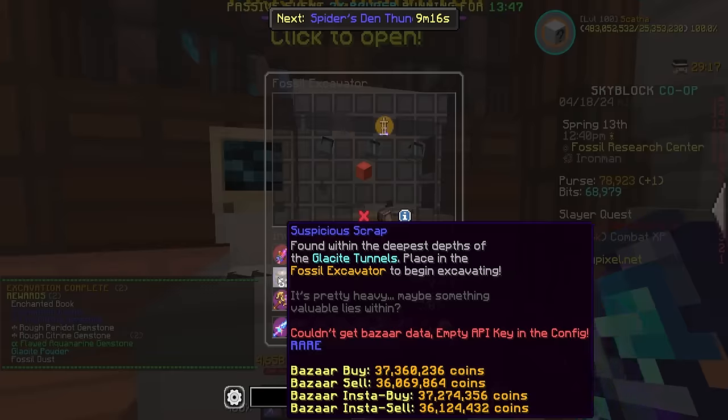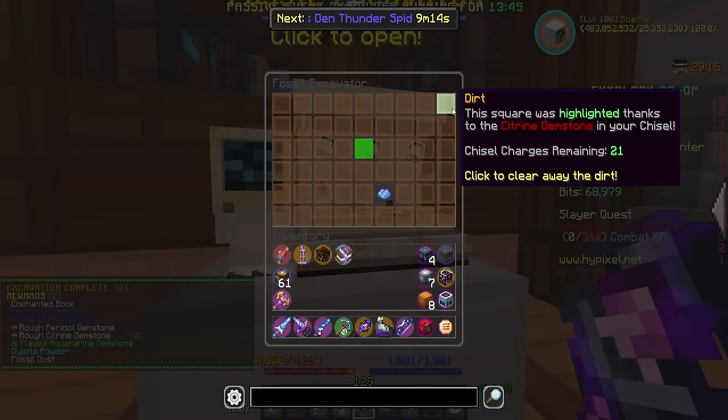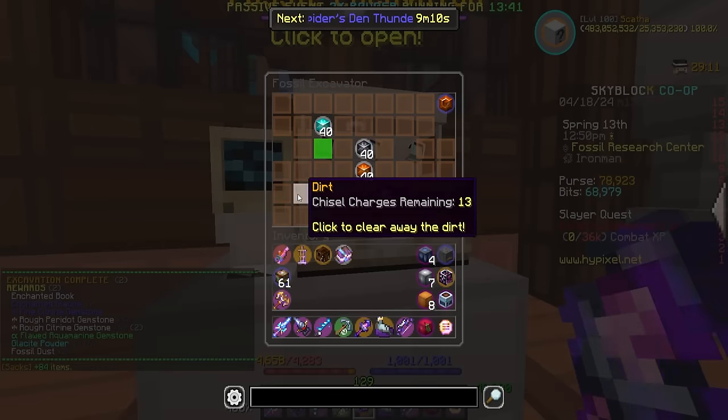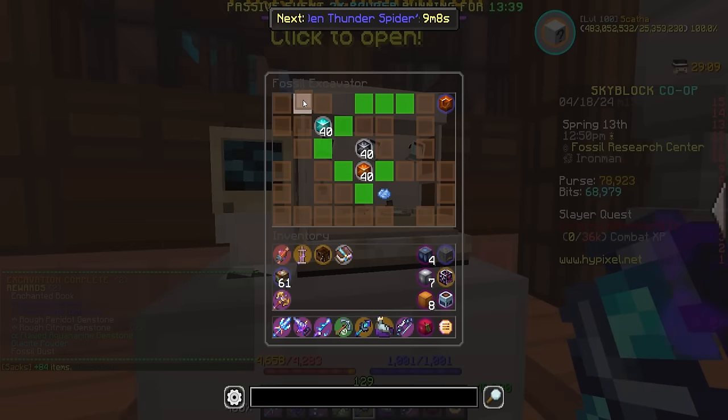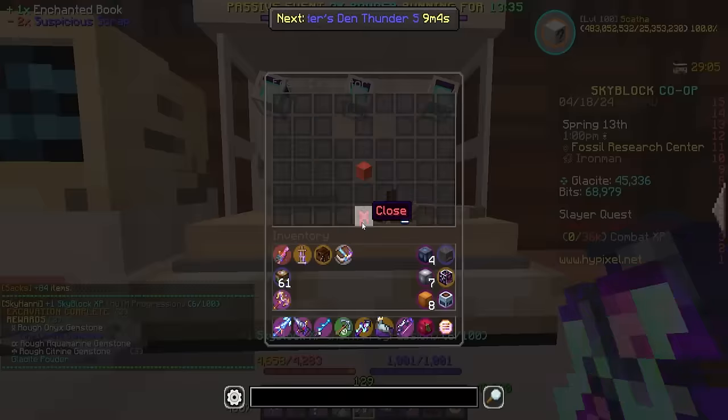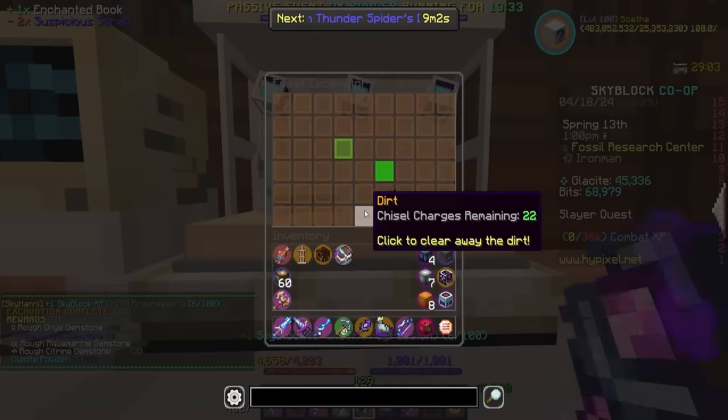I literally just woke up, went over to the forge, and all of a sudden I see in my chat that 2x powder is starting and I'm like, oh my goodness, I need to grab my stuff and we need to go quick. I'm going to go ahead and use all this scrap. I'll cut back when we get some cool stuff, but hopefully we just get a ton of powder this morning — that would be the best way to start off my day.